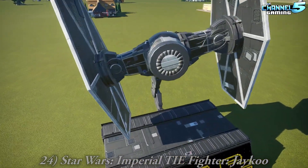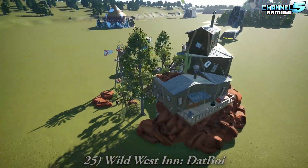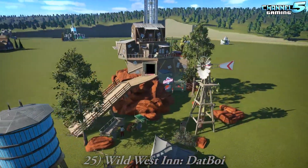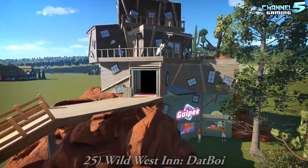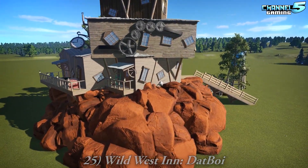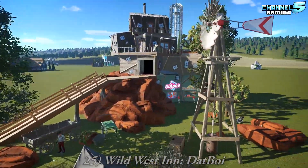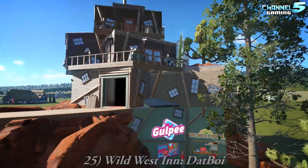Here's the Wild West Inn by Dat Boy. I want to know how they got these houses stacked one on top of the other. Multiple little buildings — very nice. It's the western version of Ready Player One stacked. Awesome.